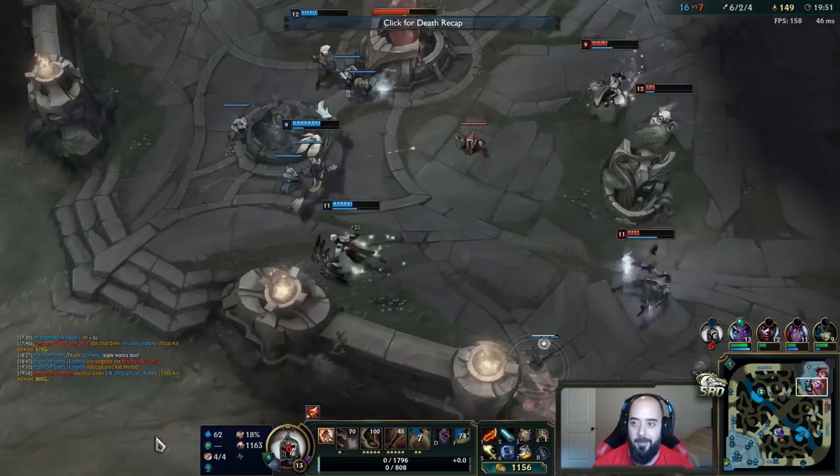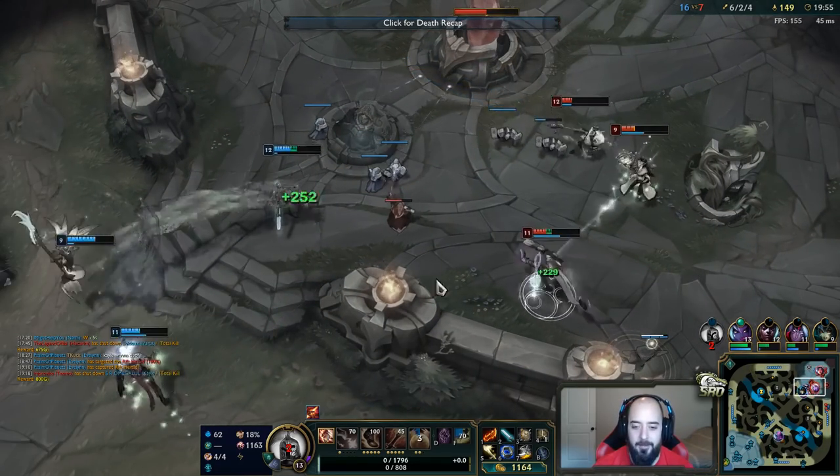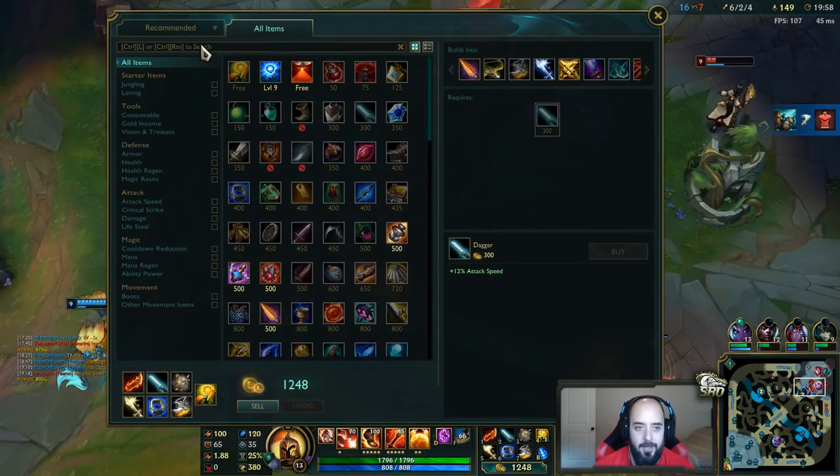This is why it's so important not to die when you have a lead. And it's not even just the gold, it's the EXP. I'm levels ahead of these people. That guy was level 11 — he probably got so much EXP off of me dying right there.